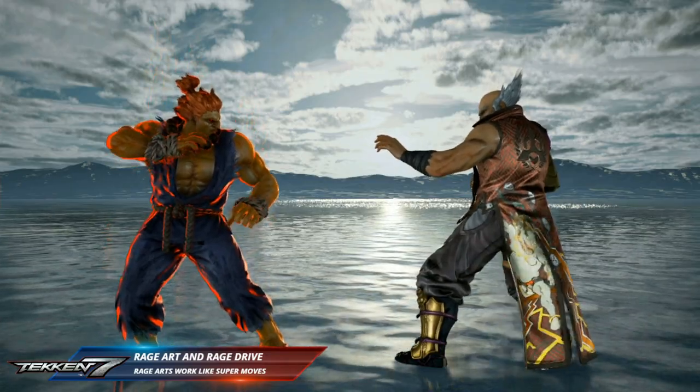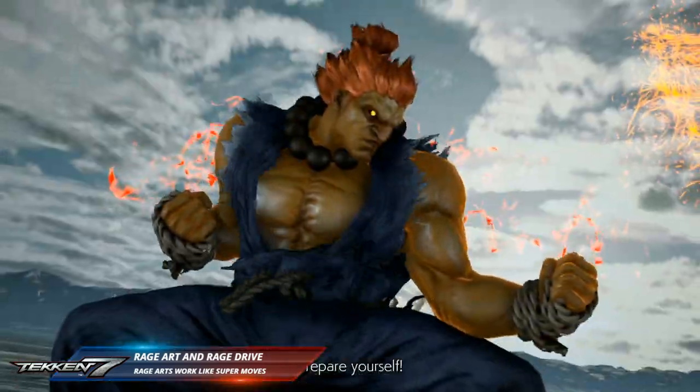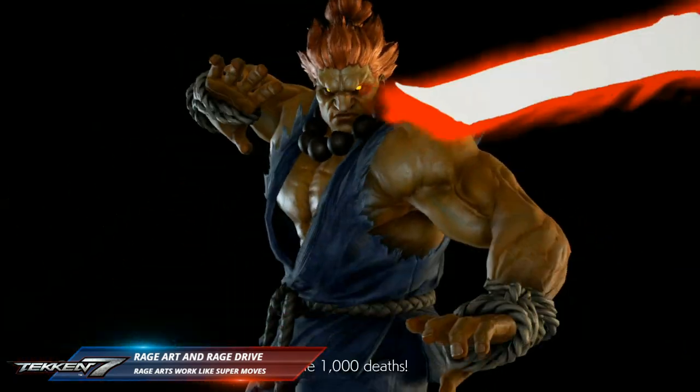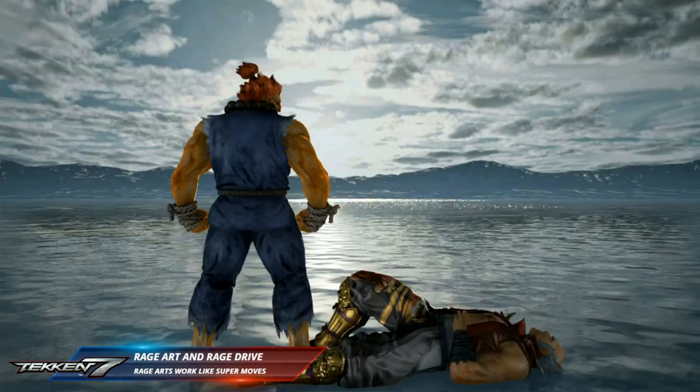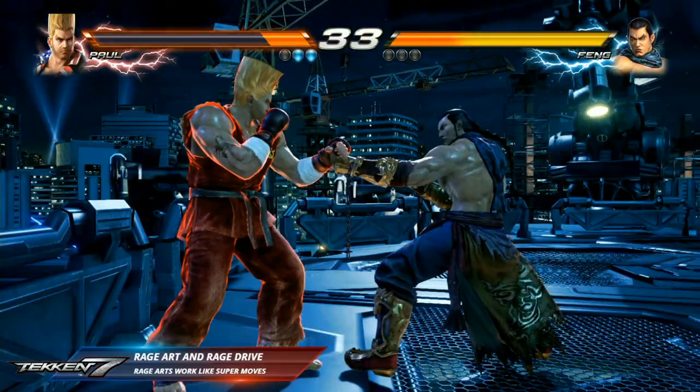Once you get to a certain level of life on your life bar — about 25% — your life bar will start glowing red and it will give you access to these ultra powerful moves. They work very much like a Power Crush where they can absorb attacks, but instead of just absorbing mids and highs, they'll absorb every single attack.